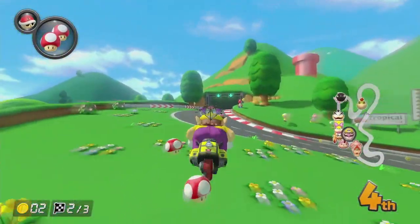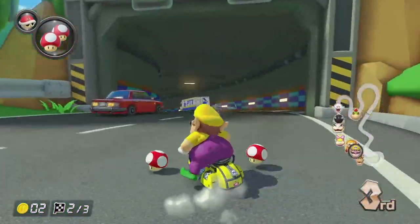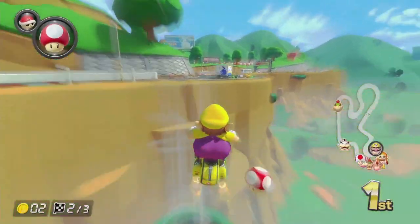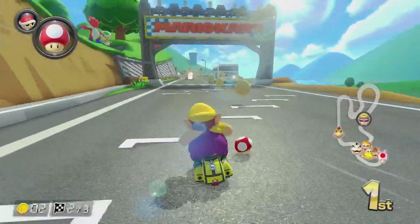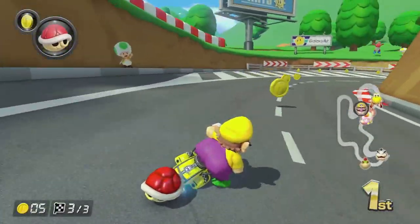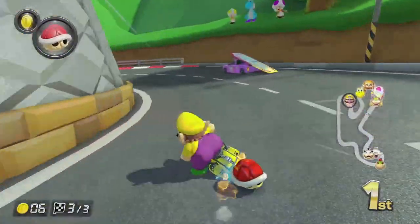Shroom Ridge is only slightly above Berlin Byways. Yes, there are sharp turns, but it has by far one of the coolest shortcuts in this DLC — whoever designed it made an amazing shortcut. The cars add a nice feature to it as well.